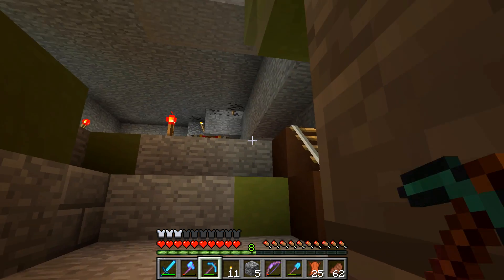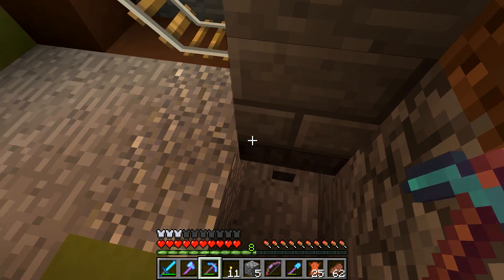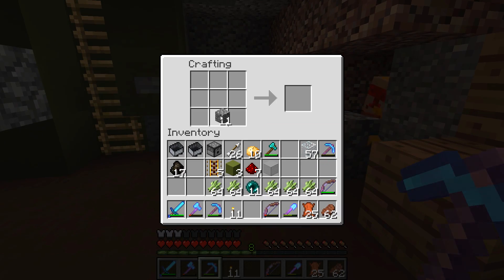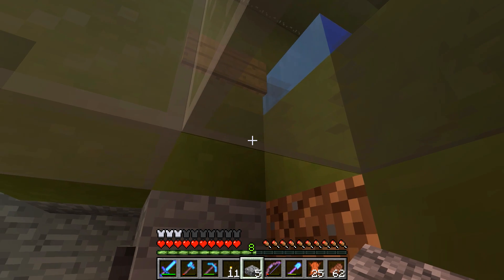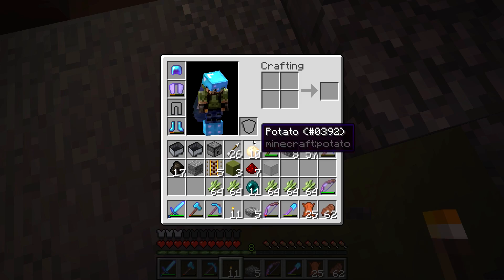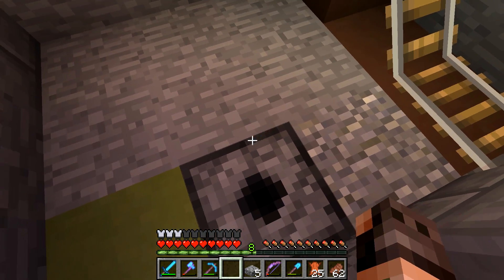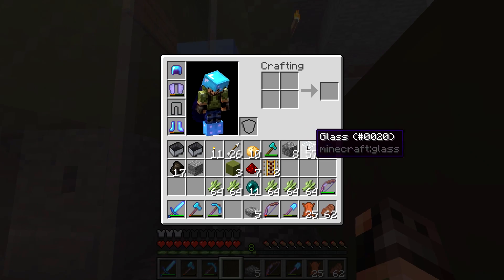I saw another post looking deeper into it that looked very reliable. I think it involved dropping them onto a half slab, but also having some fence posts. I don't want to do this overcomplicated - basically the villager stands here on this side of the block, then we should be able to pick him up if we have a rail there and then dispense a minecart. That's in theory, but I'll have to play around with this.